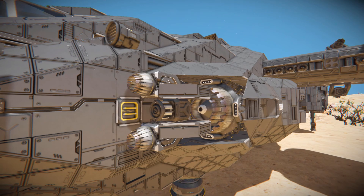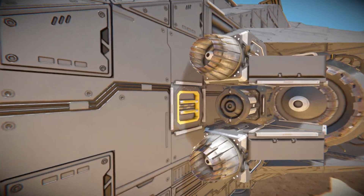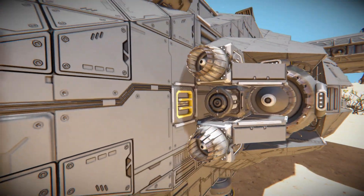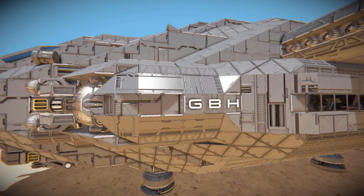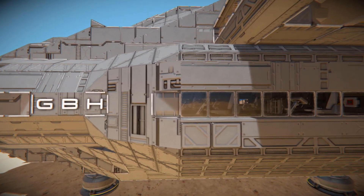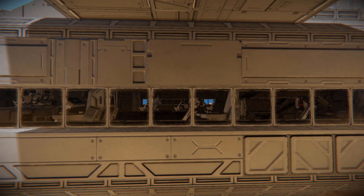Right next to that ore detector, we've got a cargo container for you to manually load stuff into the ship if you need to, and that cargo container is pretty much connected up to everything else in this ship. Moving along the side of the main body, we've got some nice letter blocks spelling out GBH. This is the interior of our dropship where your passengers will be sitting in one of those chairs until it gets to a combat zone, where they can just hop out of the back where there's a handy little ramp.